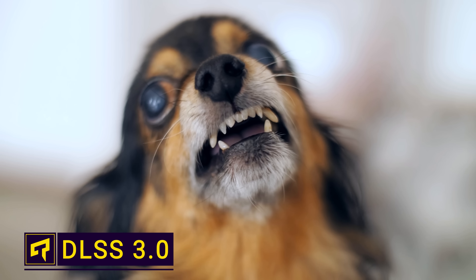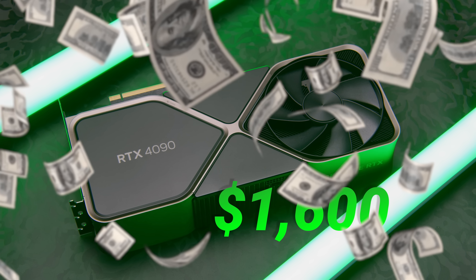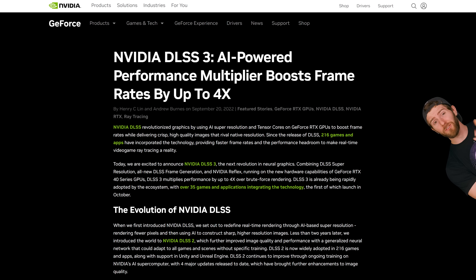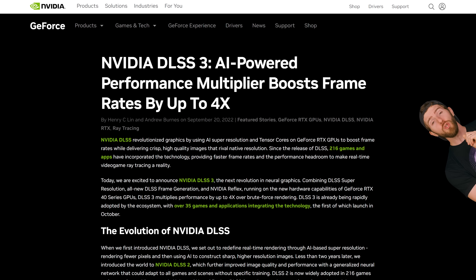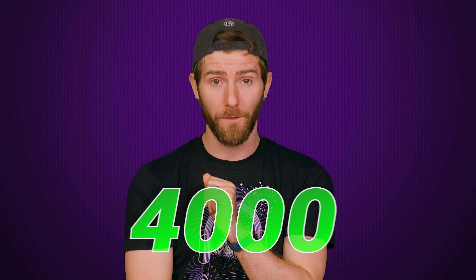Everyone and their dog is still angry over the outrageous pricing of Nvidia's RTX 4000 series. But if you're trying to figure out some way to justify the expense, it's worth considering their DLSS 3.0 — the newest version of Team Green's AI-powered tech that gives you much better performance in games without absolutely thrashing your GPU. And it's only officially available on the 4000 series.